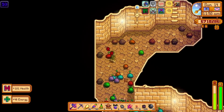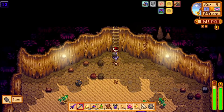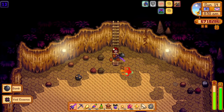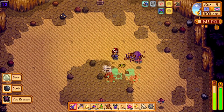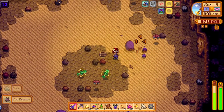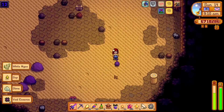The next build is for trigger-happy players that love to stand in one spot and swing your sword as fast as you possibly can. Yes, this is a maximum attack speed build and it actually works out quite well. The best weapon here is the infinity blade — it already has a speed bonus and the extra range from this weapon is quite useful.